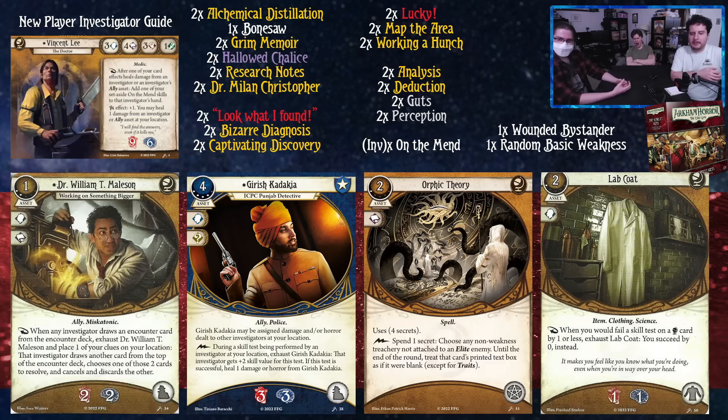We have Orphic Theory — a two-cost spell taking up the spell slot, which has basically no competition in this video or for the rest of it, since Vincent Lee is an actual doctor and doesn't resort to homeopathic methods. It has four secrets; spend a secret to choose any non-weakness treachery not attached to an elite enemy and treat that card's printed text box as blank until the end of the round, except for its traits. This gets better once you know what you want to use it on, but you could probably run it blind and get benefit out of it.